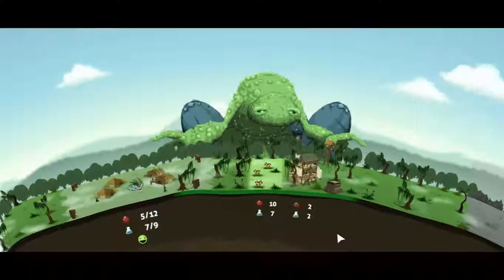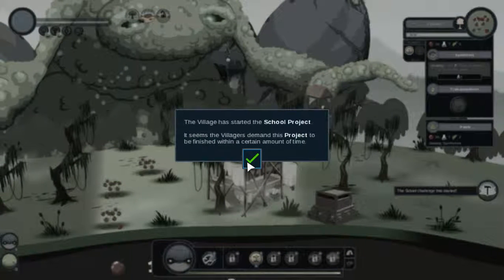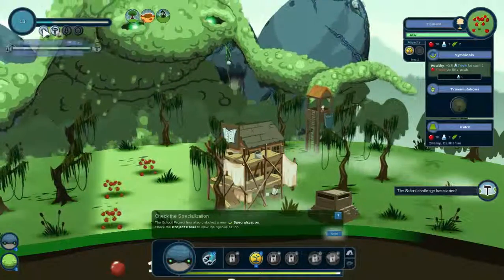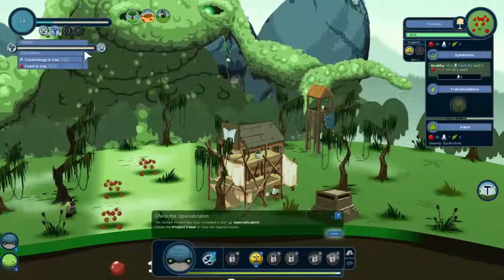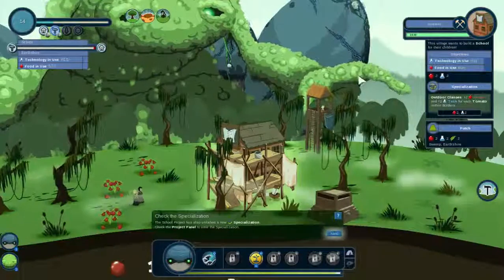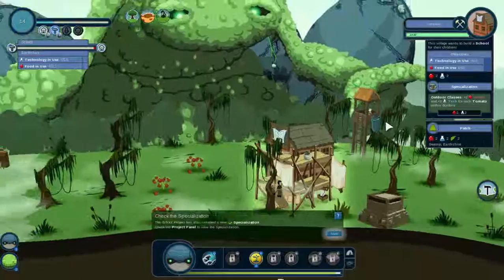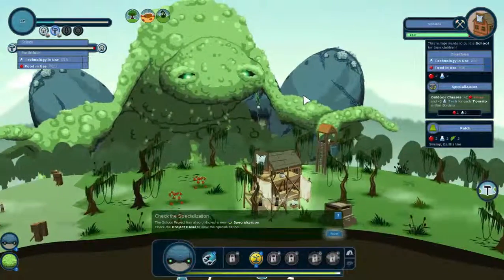By using growth, transmutation, and symbiosis you can complete complex projects with ease — yes, but you can also mess the game up really badly with ease. A new project: the villagers want the school project. It seems villagers demand this project be finished within a certain time, and they're giving me way less time this time. They're giving me 15 minutes. They need 15 food and 15 tech in use.